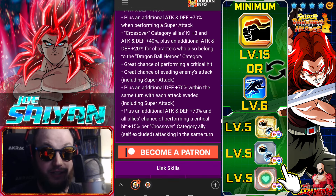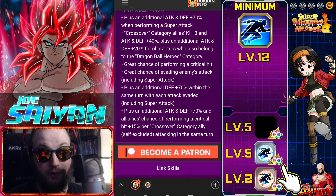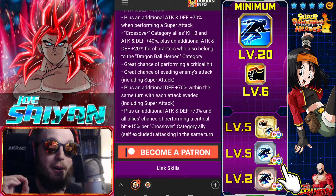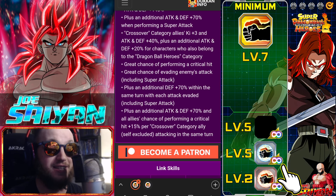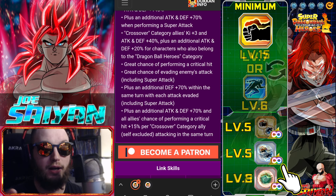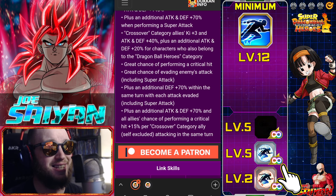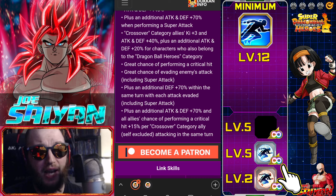Plus an additional attack and defense of 70% and — all allies have a chance of performing a critical hit plus 15% per Crossover category ally, self-excluded, attacking in the same turn. Yes, you read that correctly: this unit supports Crossover allies by 30% crit chance. That is insane. As long as you have a full rotation with two other Crossover allies on the same turn, that's 15% per ally, so 30% total crit given to other allies.